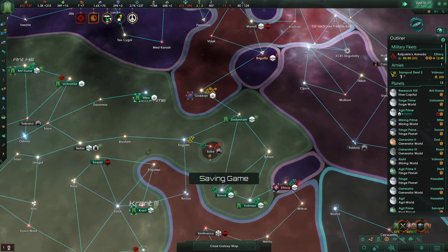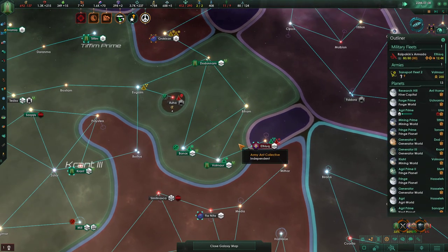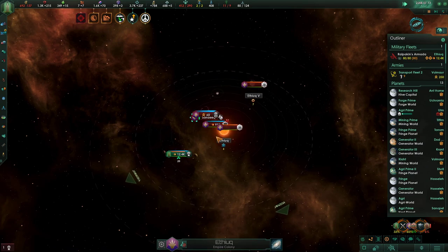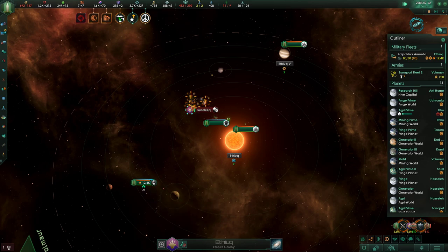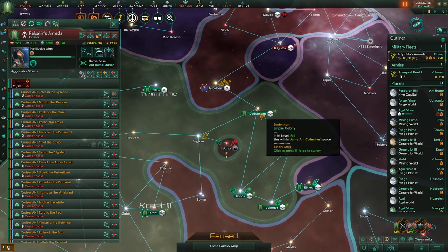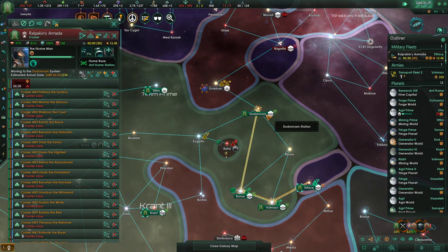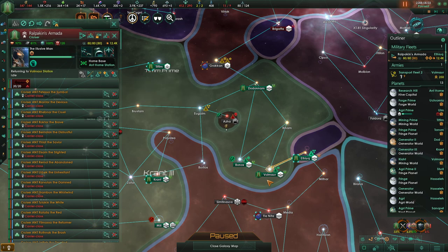Also when we get some population growing on our planets. This station is nothing — they're just sitting here doing nothing. That's great. So that is all up and going. You go ahead and go over there — actually go there. I want you to stop and heal up and upgrade.